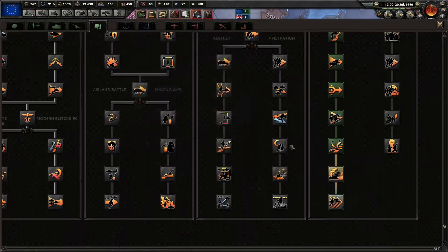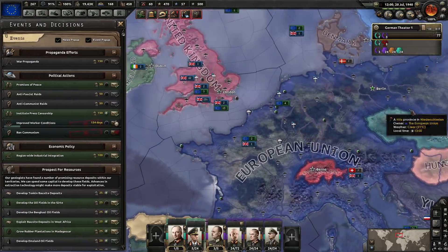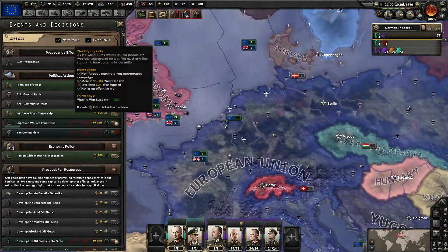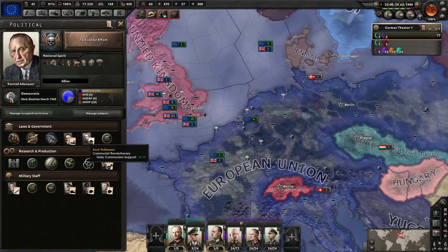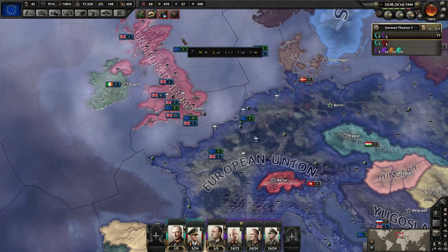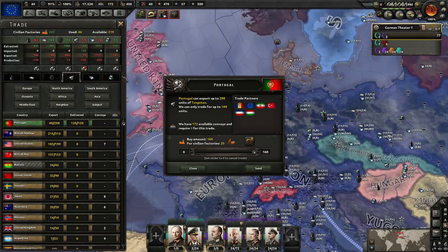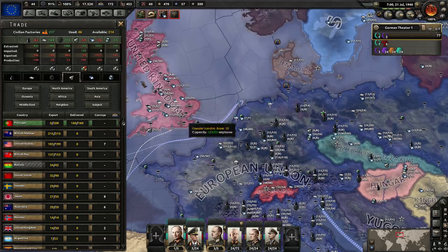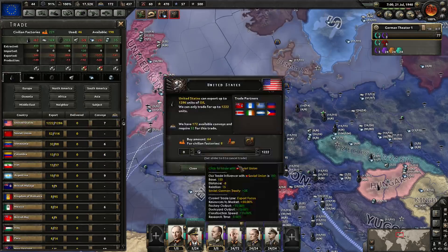We're going to go for long-range fighters. We've got the Together for Victory music — is it because we're democratic? We're going to spend our political power on prospecting too and also hire a revolutionary. Get all the tungsten from Portugal, steel from the USA, oil from the USA.